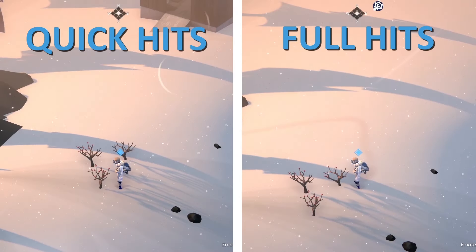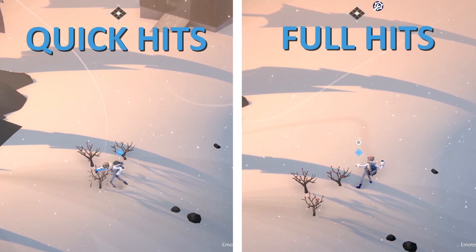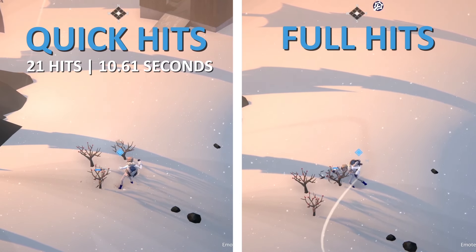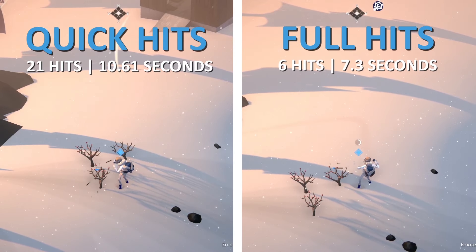This side-by-side comparison shows the speed difference between these two methods on a berry bush. As you're about to see, quick hits take 11 seconds, where only 7 seconds are required for fully charged hits.